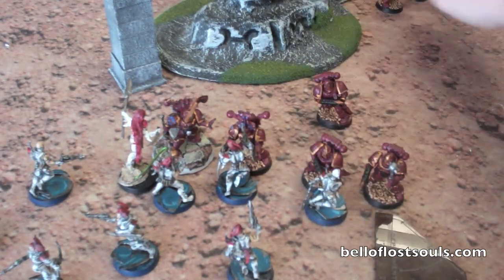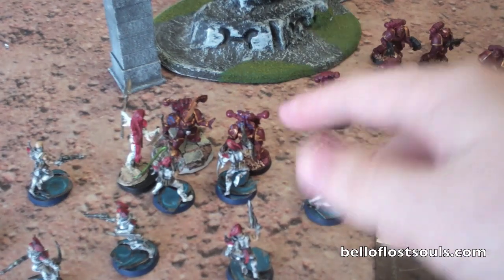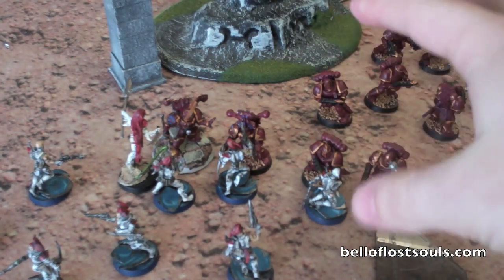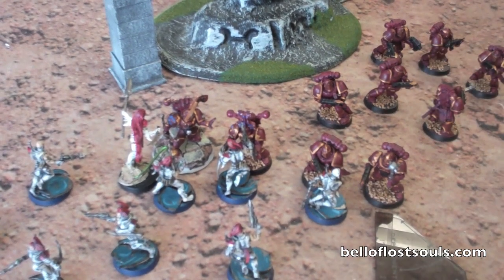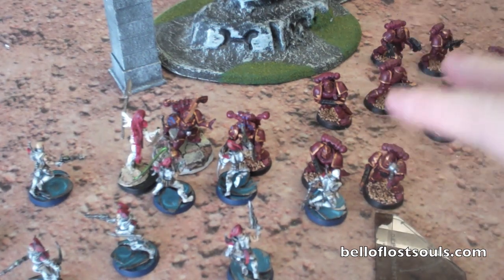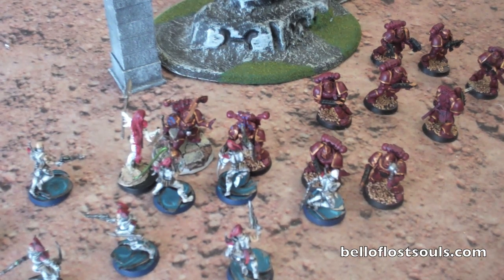The rest of this combat doesn't really matter. Now the problem here is I really wanted to kill this IC. I've got my HQ and my squad power weapon on there. Basically what you have to do is take this whole combat and at initiative order, find out who's in base contact with who, and who's within two inches of another person to get their supporting attacks. Those are the people who can swing at the other person. If you're not in base contact with them or within two inches, you can't participate in that combat.